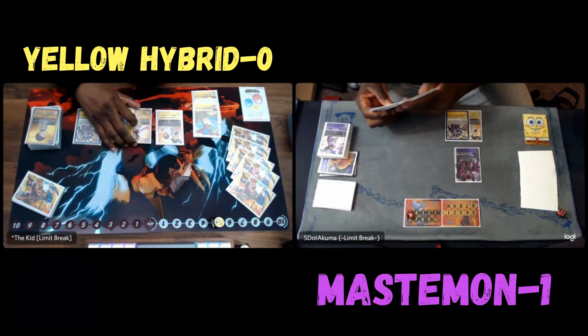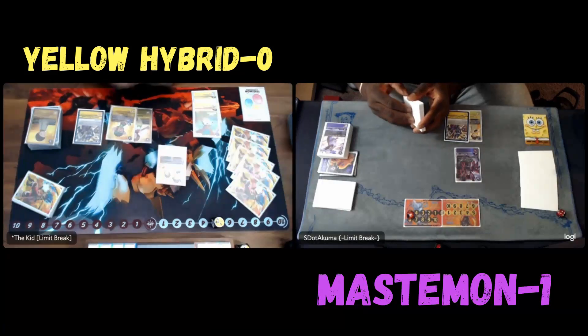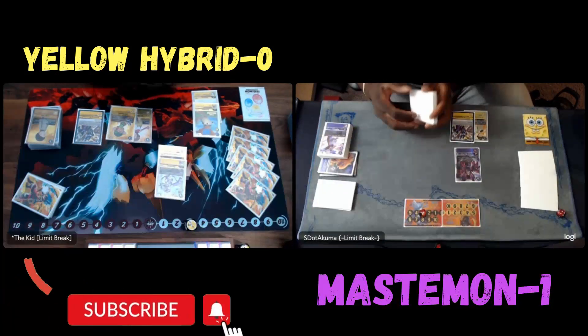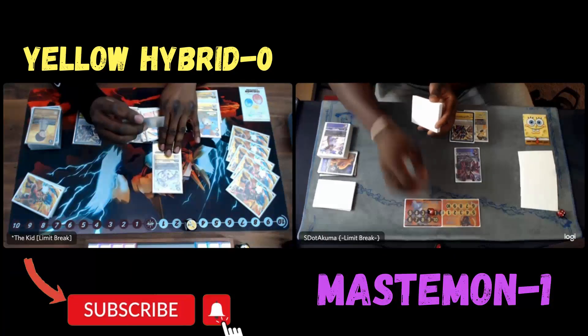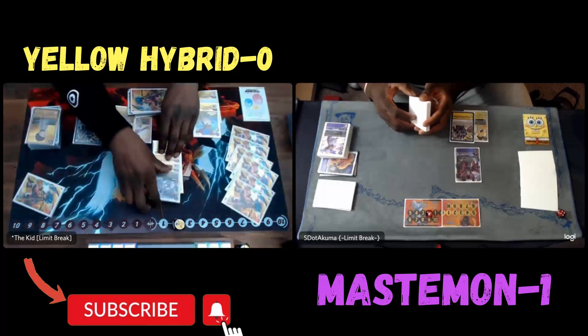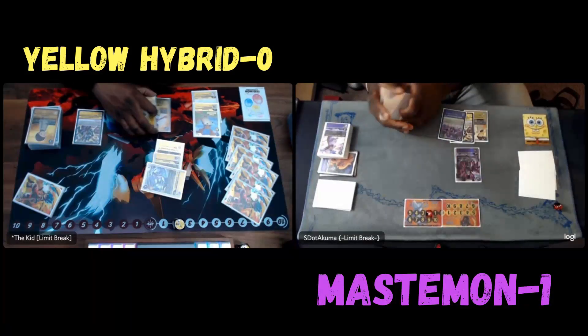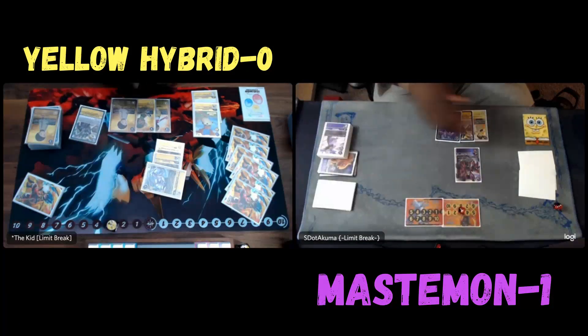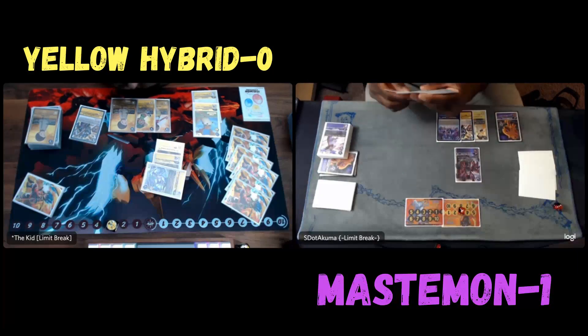I haven't really been able to do my plays that Mastermon likes to do at all this game — it's kind of unfortunate. He wants to digivolve the Kazemon over the TK Kari and go into Jet Sophie. Got to be careful though because he's starting to get close to decking out. Jet Sophie is like drawing pretty much — you draw a card for digivolve evolution and then heal one, which is technically taking another card from your deck.